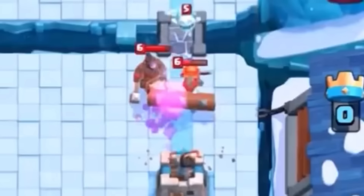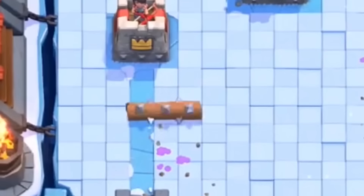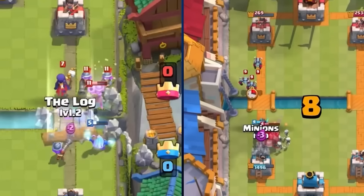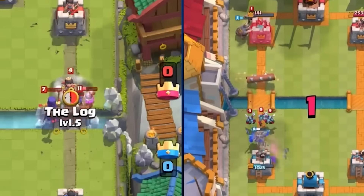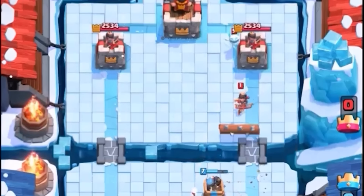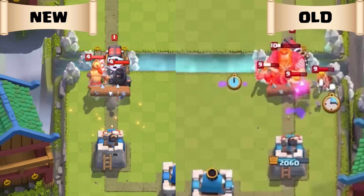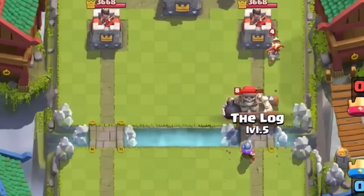The Log used to roll 50% slower, making it much harder to use offensively — it seemed to take forever to roll, and by the time it reached its target, cards like Princess had already done their damage. Additionally, the Log's rolling distance was much shorter at 9.6 tiles compared to today's 10.1. That half-tile difference could be the deciding factor between hitting a Princess or missing her entirely. The Log also had a slower casting speed, meaning there was a noticeable delay between deploying it and when it actually started rolling. To make matters worse, the Log couldn't affect certain chunky troops like the Prince, Dark Prince, Sparky, Royal Giant, and Giant Skeleton. All these factors made the Log pretty underwhelming despite its legendary status.